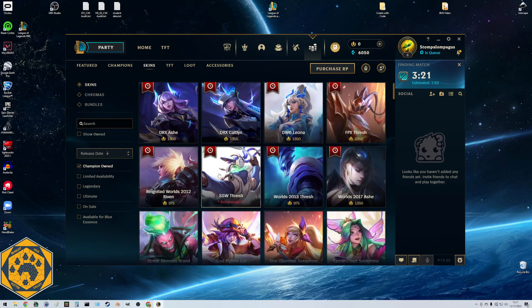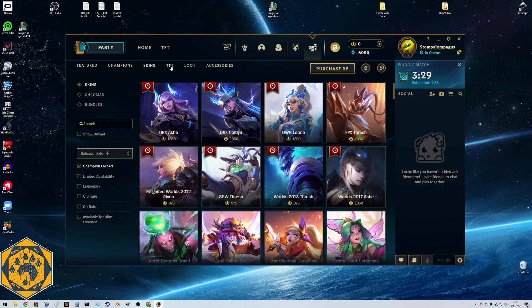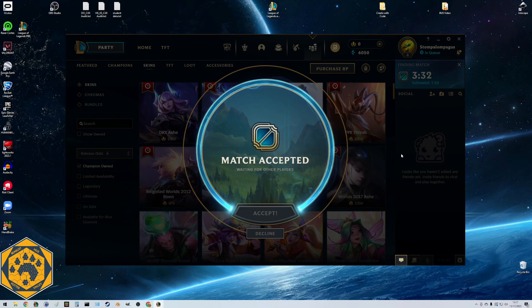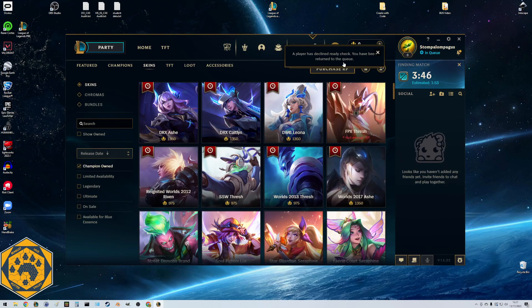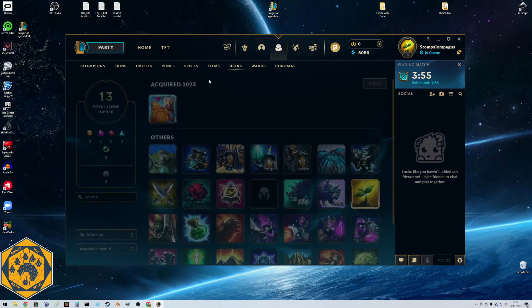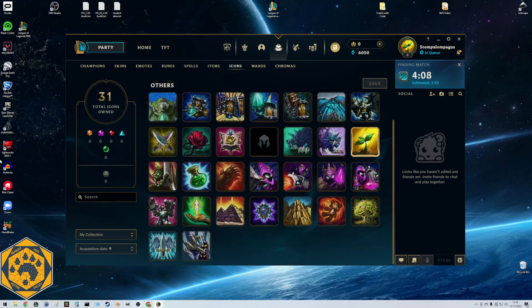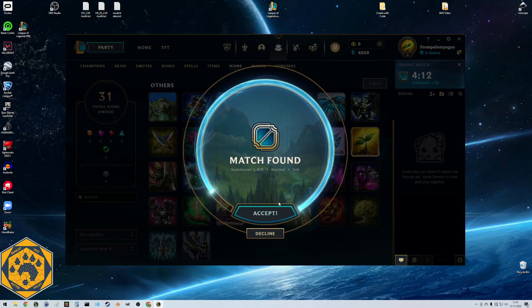When looking at skins, I like to filter by 'show champions owned' so I don't scroll through everything. Then sort by on-sale - there are no skins on sale for champions I own right now. We can look through for ones I do have at full price. Looks like the match is popping - we're in the queue and waiting for people to accept.